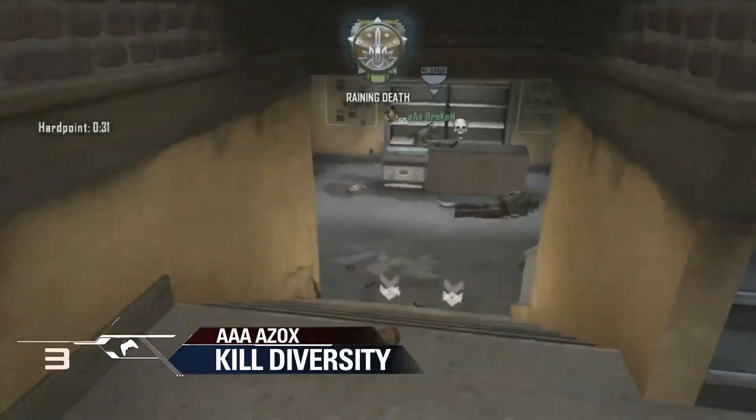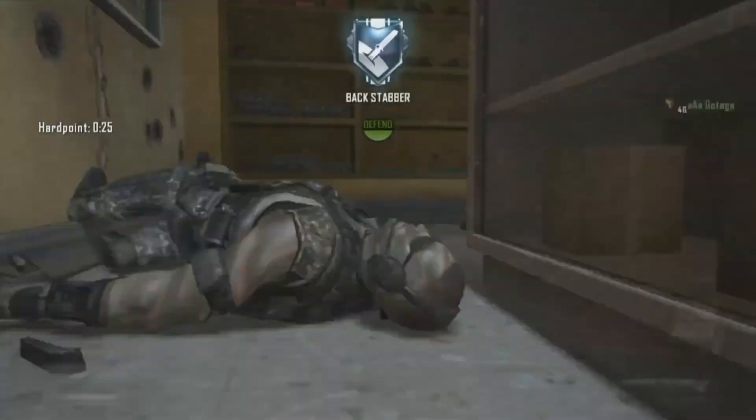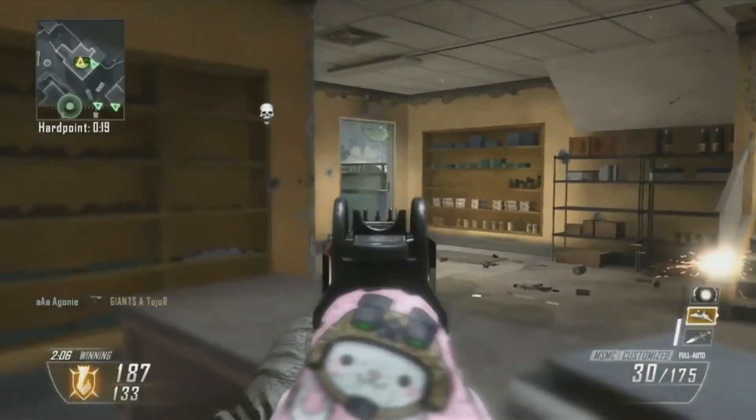And Azox isn't done yet. Although he runs out of ammo, still uses his knife, picks up the kill, another 10 seconds of hill time, and defends himself here for the final kill in play number 3.